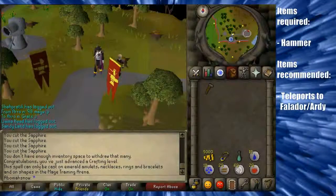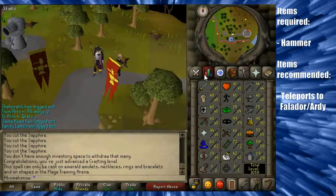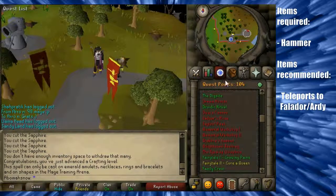Hey guys, Sean here, coming at you today with a quest guide of the Dwarf Cannon quest, which can be started in the Dwarf Camp, which is northwest of the Fishing Guild, which is north of Ardy.